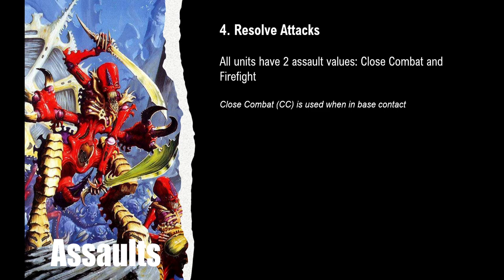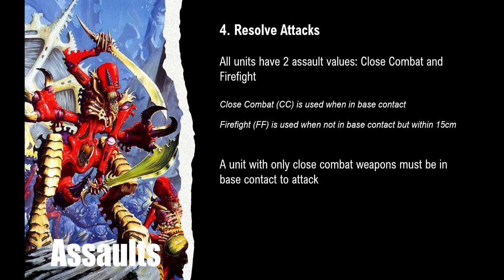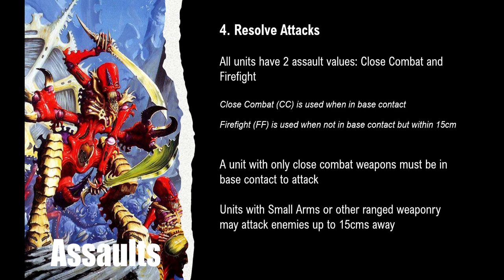Let's have a look at step four: resolve attacks. All units in Epic have two assault values on their data sheet — the close combat and the firefight values. Close combat or CC is used when you're in base contact with an enemy in an assault. Firefight or FF is the value used when the unit is in assault but not in base-to-base contact, but still within that 15 centimetre range. If a unit only has close combat weapons, it has to be in base-to-base contact to attack. Any unit with small arms or another ranged weapon may attack enemies up to 15 centimetres away in an assault. If a unit has both, it can do either.